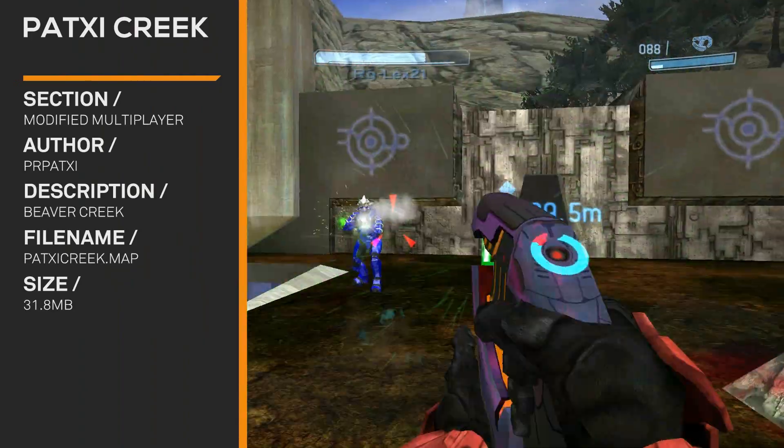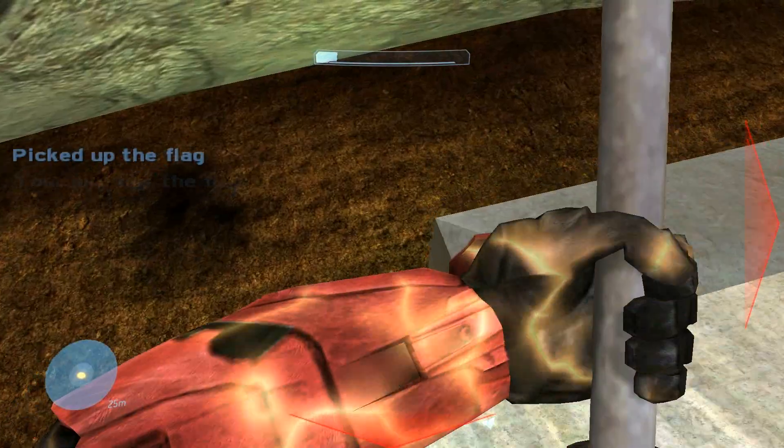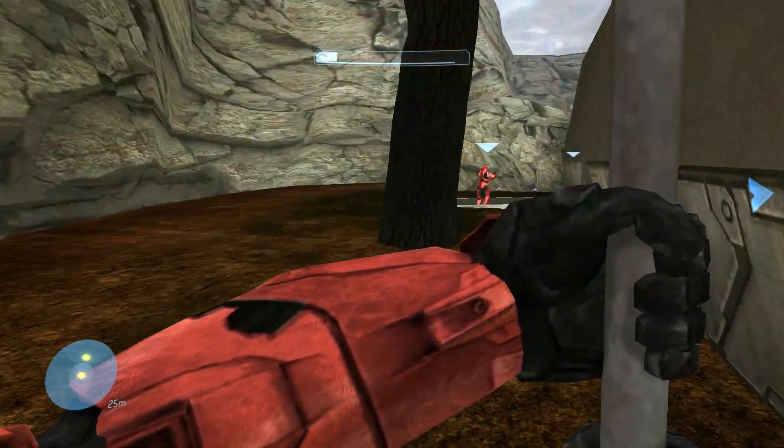Then Patsy Creek — and once again, there's a ship in the sky, Halo 3 tags and whatnot. These maps are actually leaks; they weren't supposed to be released, but here they are.